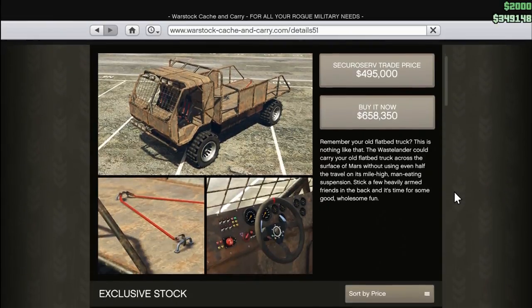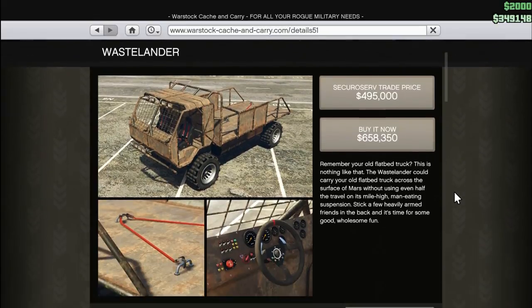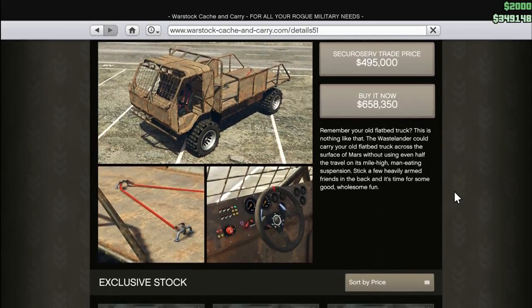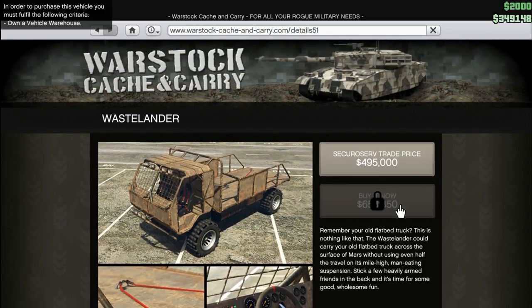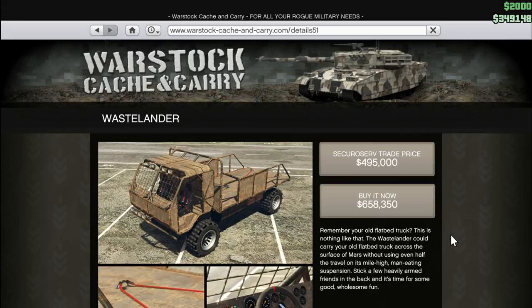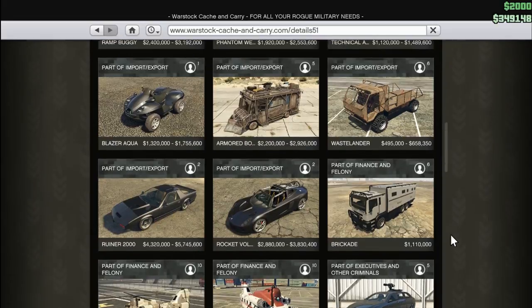The Wastelander — I like it. 'The Wastelander could carry your old flatbed truck across the surface of Mars without using even half the travel on its mile-high man-eating suspension. Stick a few heavily armed friends in the back.' So you drive around and blast the crap out of people with this. This is actually somewhat affordable — you can pick that up for half a mil. I can't afford it yet, but that looks like something you might want to keep.